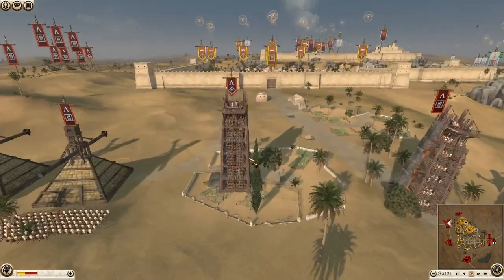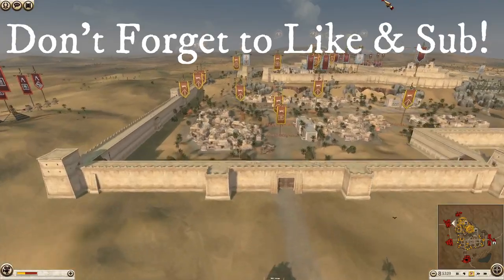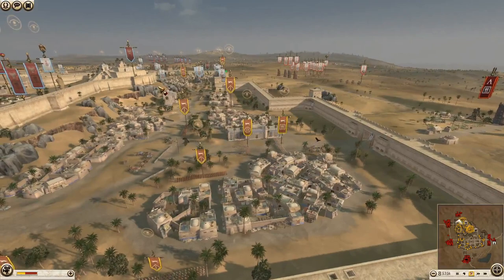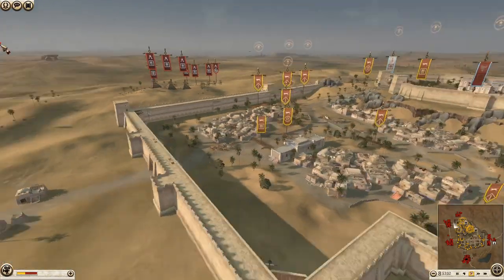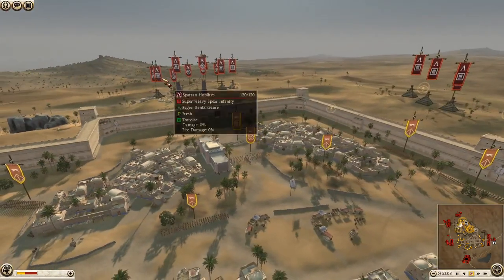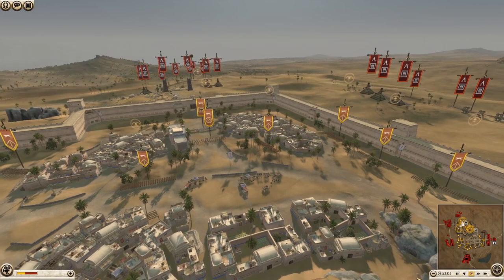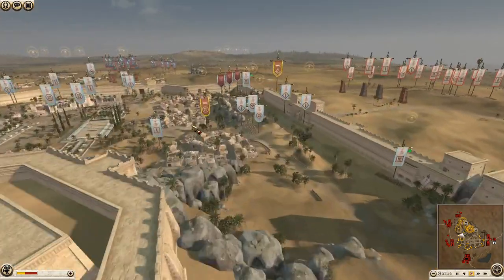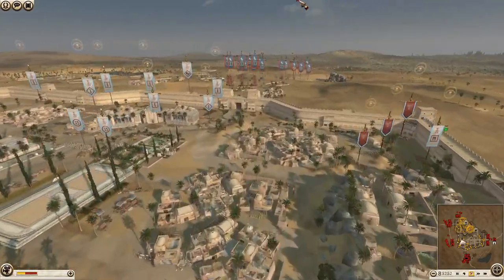The biggest surprise here being Carthage doing an assault - usually a very good defensive faction - but we'll see how well they do on the defense, and also whether this extra army will make a difference. It's a very close battle I've been told. The replay was sent in by someone on the discord, so if you want to send in your replays, join the discord - the link is down below.